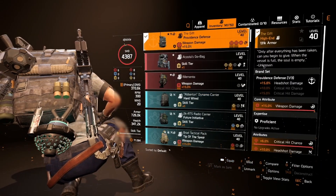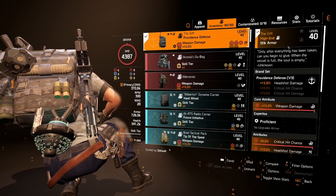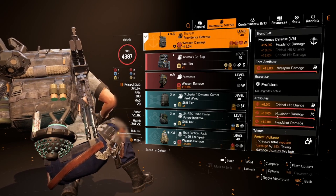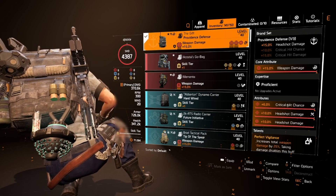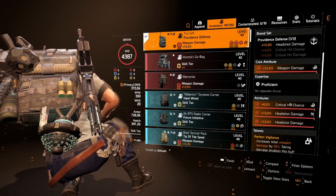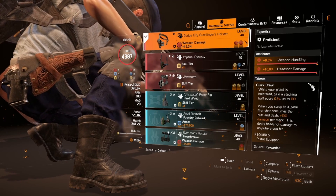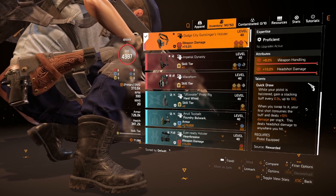The rest of the build is specced as much as possible into headshot damage. I've got the Gift backpack — you could use a regular Providence backpack, it makes no difference, you just need Vigilance or Perfect Vigilance. The 25% extra damage one-piece gives us 15% headshot. Then we've got weapon damage, crit chance, headshot damage, and headshot damage. The Dodge City Gunslinger's Holster is another big damage source — the pistol stacks all the way up to 100% while holstered, then you swap to it when that damage is up.